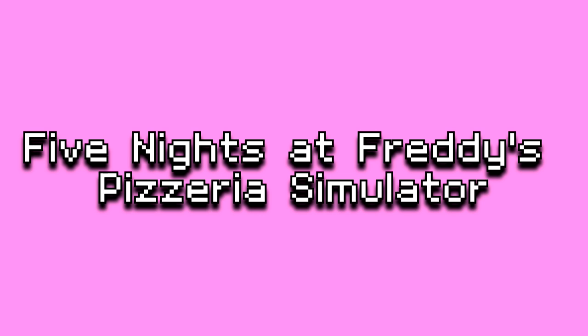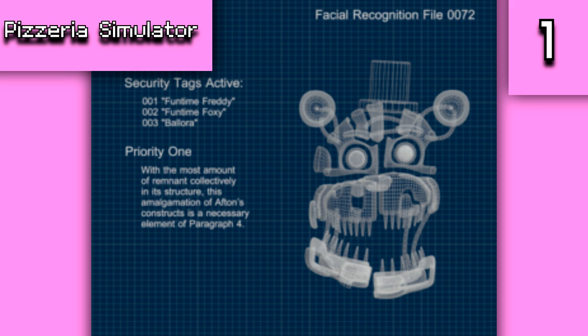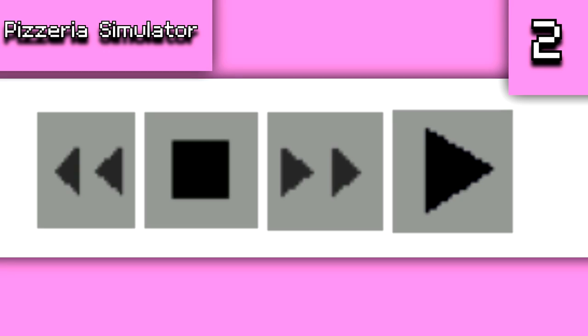Now for Freddy Fazbear's Pizzeria Simulator, my personal favorite. For unused graphics there is a blueprint of Molten Freddy meant to be featured with the rest of the blueprints but cut for unknown reasons and only accessible through game files. There are also four buttons cut from the game, most likely meant for Henry's tape recorder, but since the tape recorder uses real interactive buttons, all four were unused.